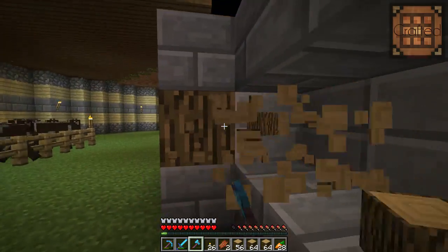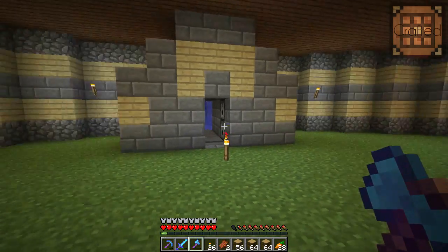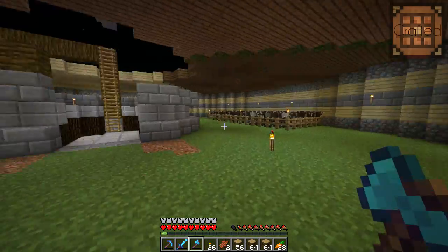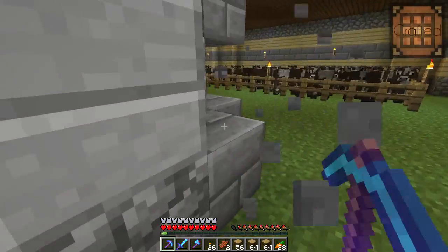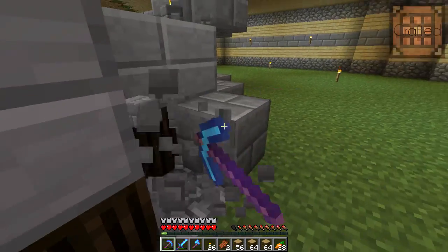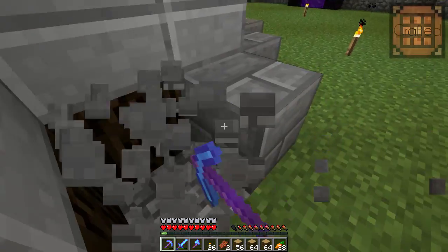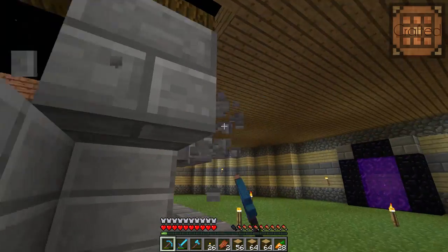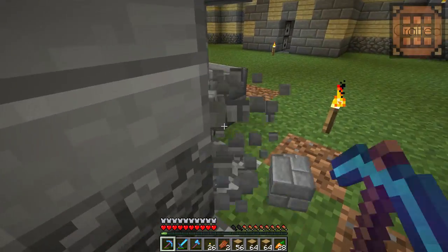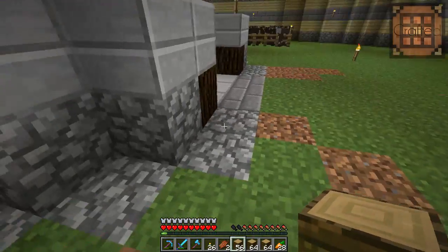Inside we can just place a few torches and make it kind of hollow. Let's go ahead and take our stone bricks back - those could be handy - because basically we're not gonna see this inside part, it's gonna be covered up by the jungle wood and I think it'll actually turn out to look pretty snazzy. I've done similar designs before in single-player, where I'd grow a whole tree and then fill it in.